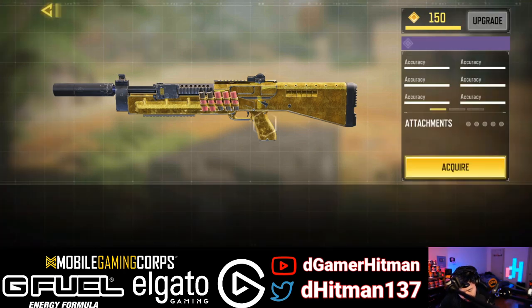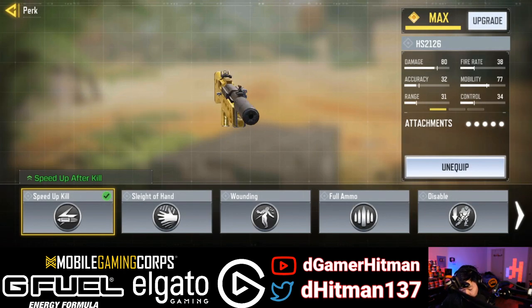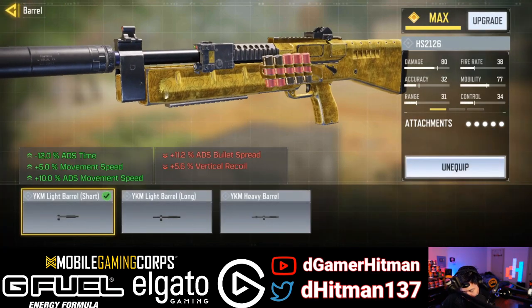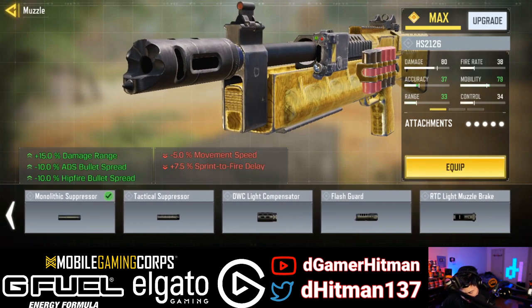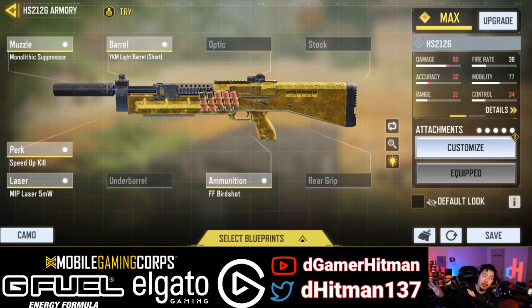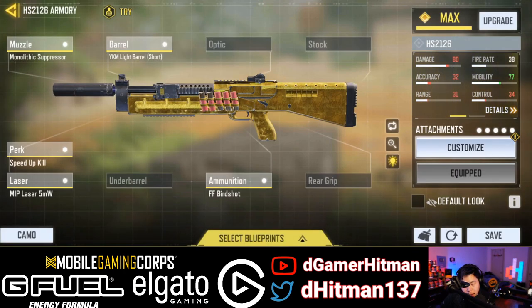We have the birdshot, we have the MIP laser, we have the speed-up kill — you can switch this out for literally anything else if you want. I like the speed-up kill, it helps a lot, but you can go stipple grip if you want. I'm using the light to give you the mobility, so that helps out a lot. We also have the monolithic — I don't use a choke because I don't like losing out on the mobility, and the damage range is not that much more. The hipfire is good but I don't like losing the five mobility, and with the birdshot it gives you a lot of hipfire, so I don't think I need it. I might try it out in the future, maybe on my iPad account.